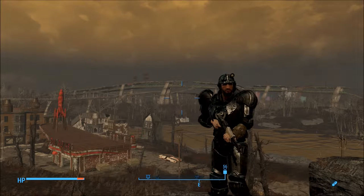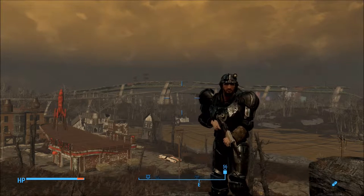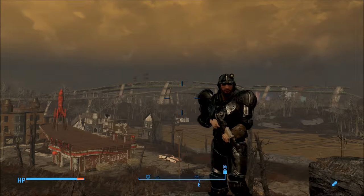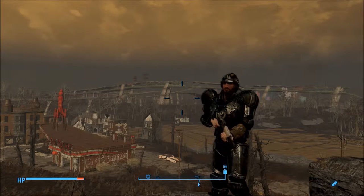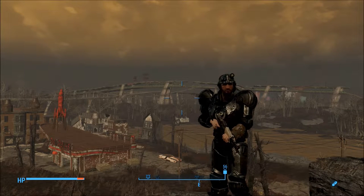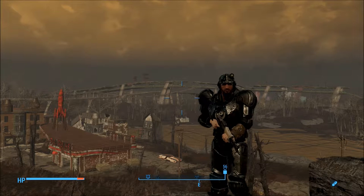It will be added to the leveled lists for Vendors, Raiders, and Gunners and it will show up around level 25. However, he has added a unique variant of the Sniper Rifle — it is the Gobi Campaign Scout Rifle from Fallout New Vegas, and it can be found in a master lock chest in a small house outside Natick Banks.